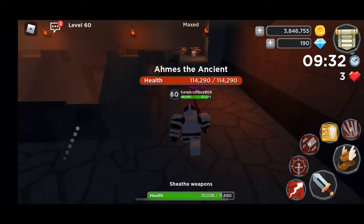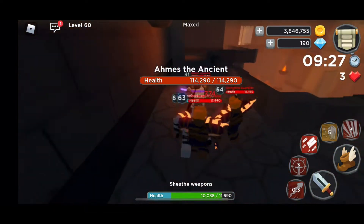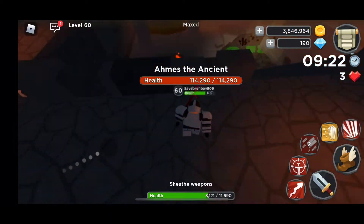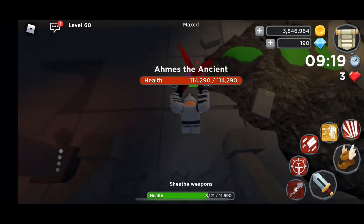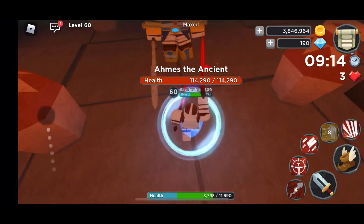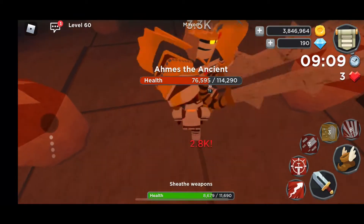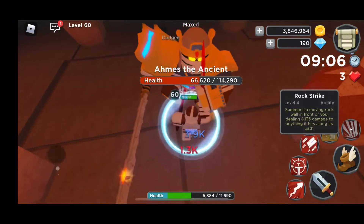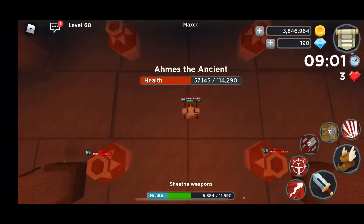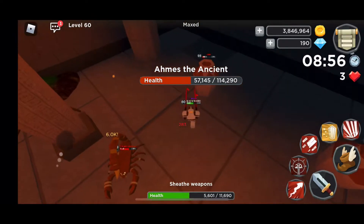You can bait the scorpions over to the minions, then stomp plus rock slide. Whenever you have vases, those scorpions are a lot weaker than the normal scorpions you face, so that's going to be a lot easier. You can save your heroic slam for whenever you have to destroy the vases — use it to hit every single vase to find the aim faster.